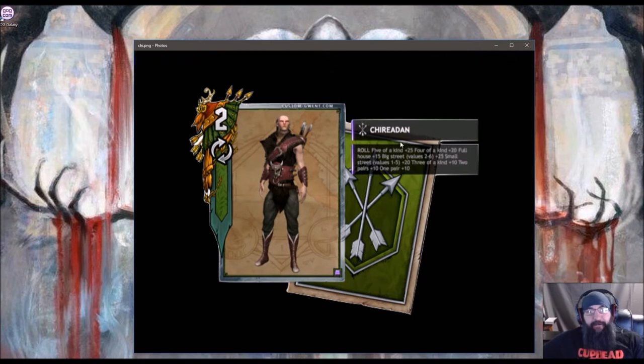I came up with — I think his name is Shearadan. In the game I guess you could play him in dice poker, and from what I read the best way to describe dice poker is it's like Yahtzee. So this is what I came up with: you roll, and basically it's Yahtzee values — if you get five of a kind you boost by 25, four of a kind 20, full house 15, big straight two through 26... 25.